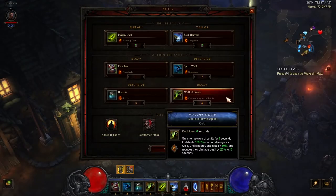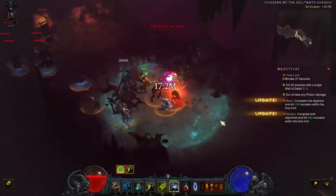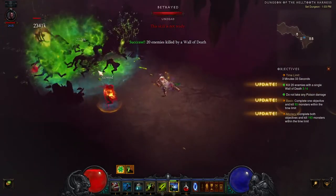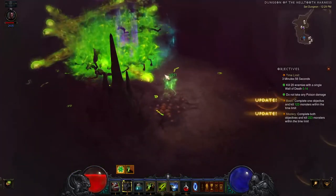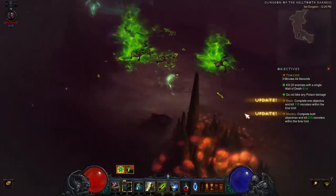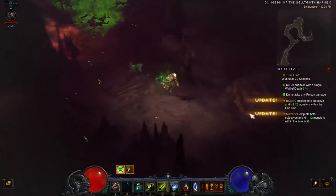Now let's go over the skills. We'll be using Wall of Death, which is mandatory for the dungeon — we take the Communing with Spirits rune for its 6-second duration. One of the primary dungeon objectives requires killing groups of enemies with a single use of this skill, so the longer it lasts, the better chance we'll have. Next, we have Spirit Walk with the Severance rune, which provides increased movement speed. Spirit Walk phases our character out to the Spirit Realm for its duration, allowing us to run through enemies and through areas of poison.